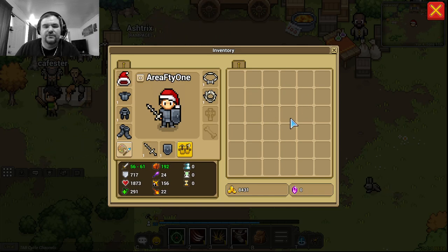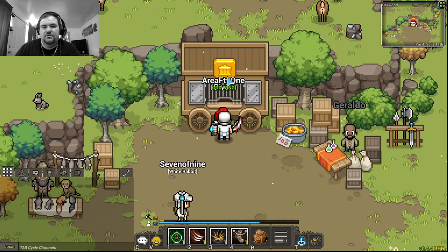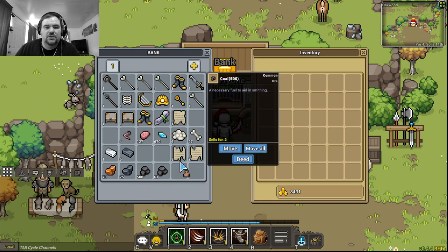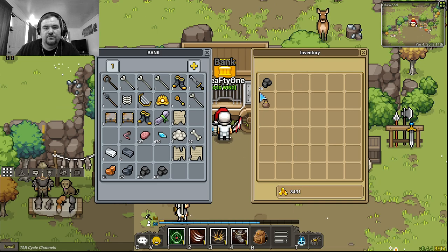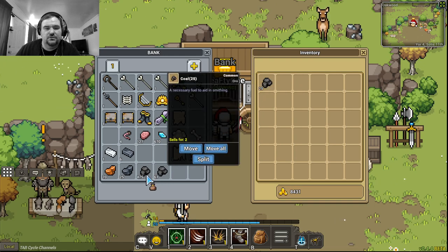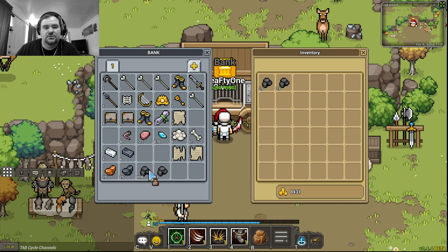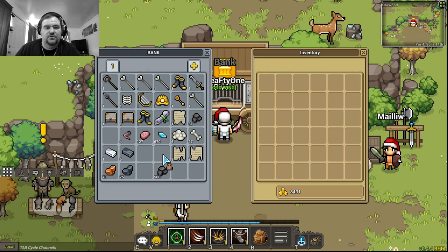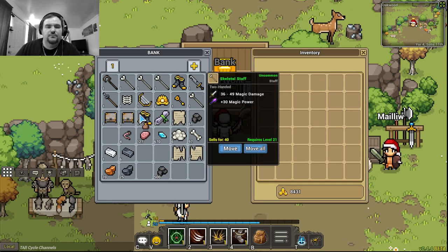Right now I don't have anything in my inventory and I'm pretty broke. I'll go up here to my bank — this is all the stuff I have in my bank. Now this is a stack of coal. Even if I moved all of it, it only stays in a stack. We've got 500 here and 61.